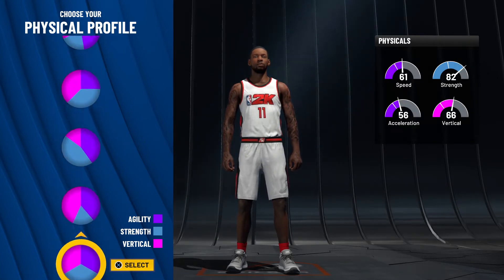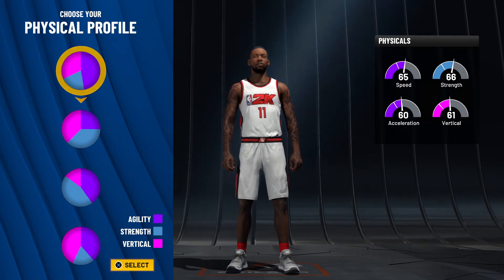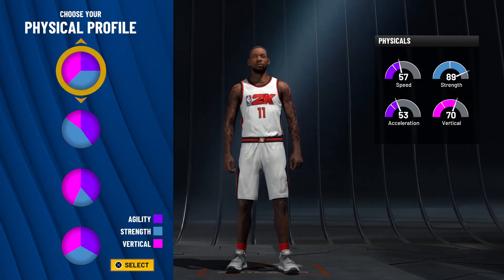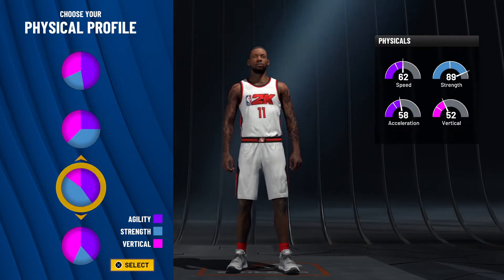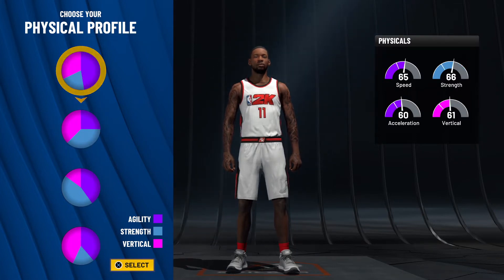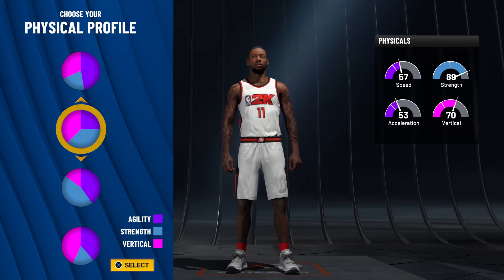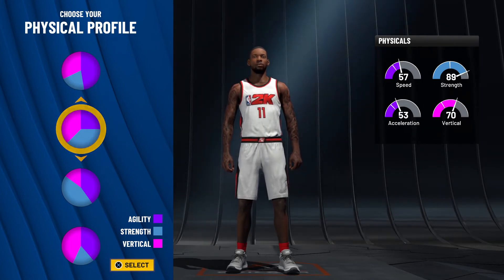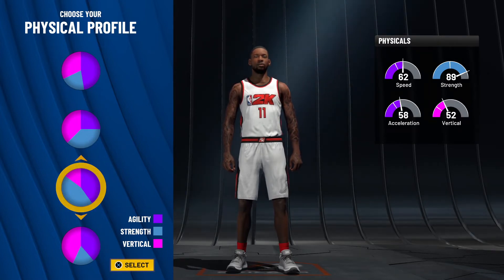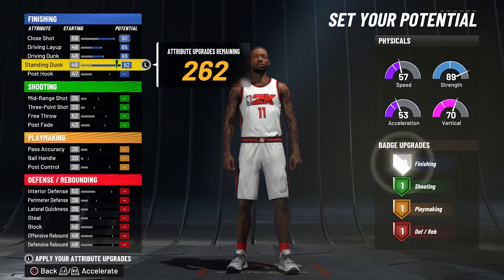Looking at his physical attributes, he doesn't really have anything other than strength. I wish I could pick a pure strength pie chart but we can't, so I'm going to go with the vertical and strength pie chart — this one right here. He gets high vertical and high strength. I wish there was a pure strength or pure vertical option, but they only have pure speed, so we'll go strength and vertical. The reason I'm not going with speed and strength is because we're going to max out his height and weight, which will kill his speed anyway, so I'd rather just max out his vertical.